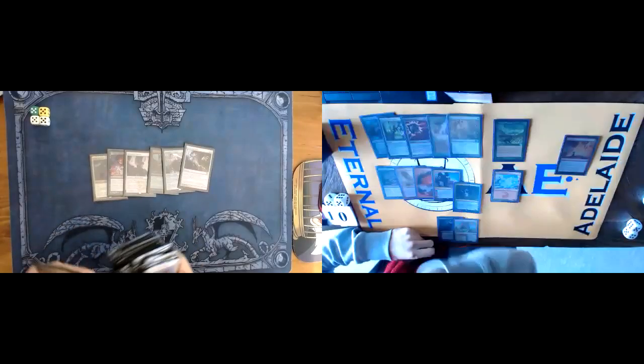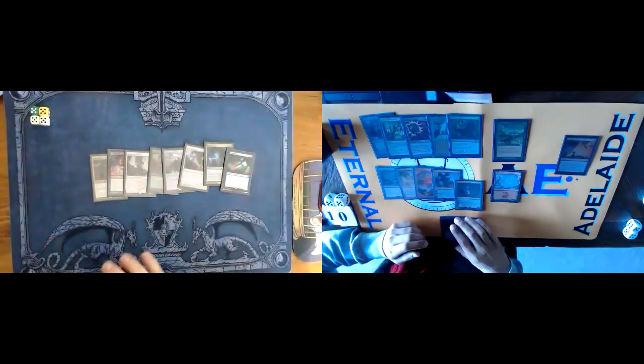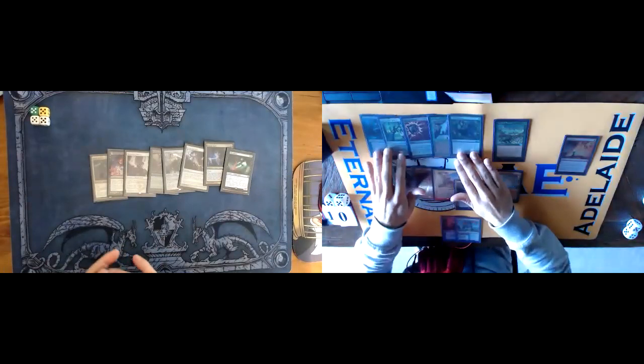We're going to go through sideboard now. Welcome back, everyone. We're looking at our sideboard strategy here in the Cephalid Brunch versus Four Colour Control matchup.